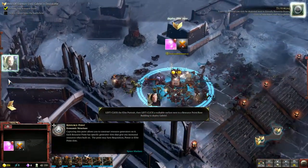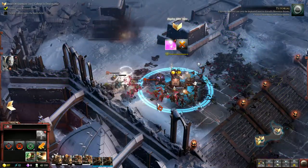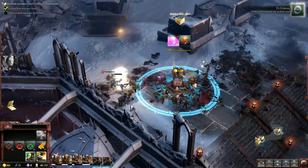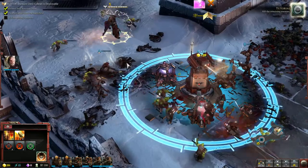Elites like Gabriel can only be deployed next to friendly resource points, critical structures, and strongholds. Fresh reinforcements are on their way. Kill the remaining enemies.